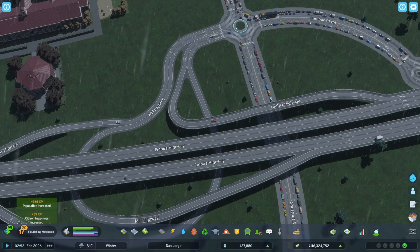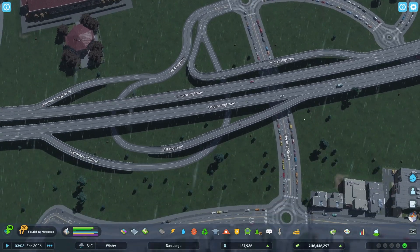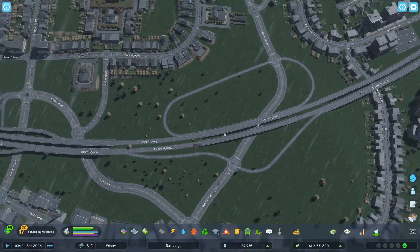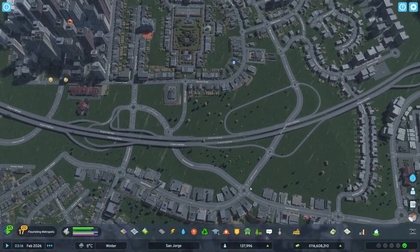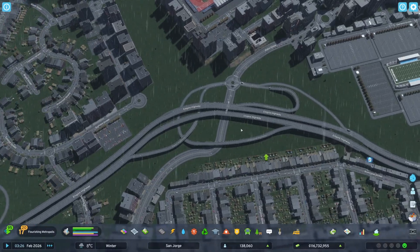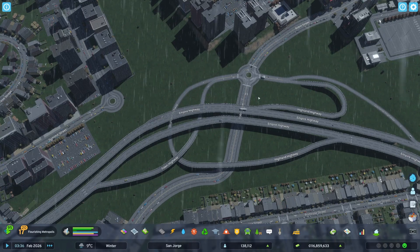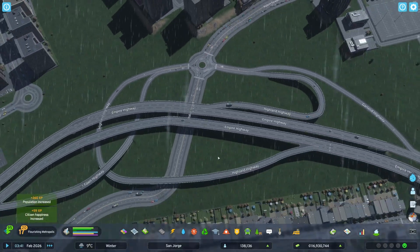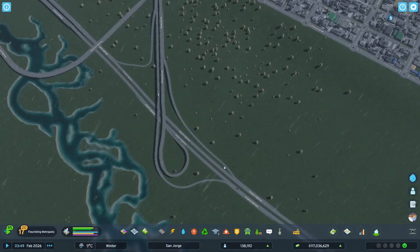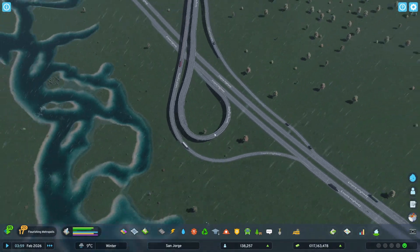I did the same here — used the forward lane, had a way off onto here, kind of up and under, and this to go outbound. Same concepts — just trying to make more ways in and more ways out. Over here this is probably the messiest one because it was hard to fit in. Using a single roundabout instead of two utilizes the lanes better, and it's been totally fine thus far, which is a miracle in itself.